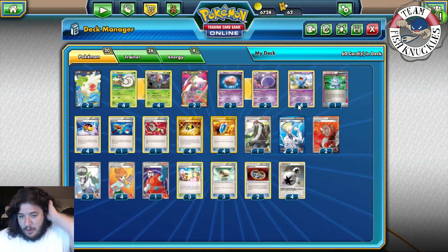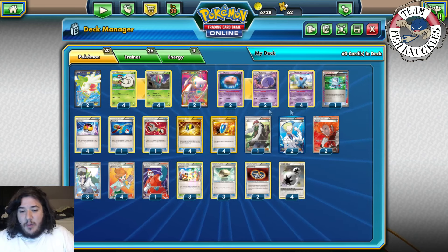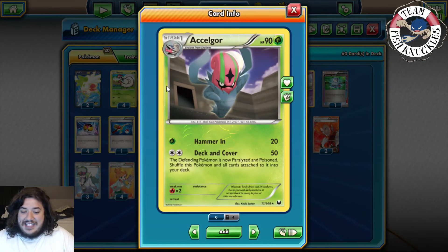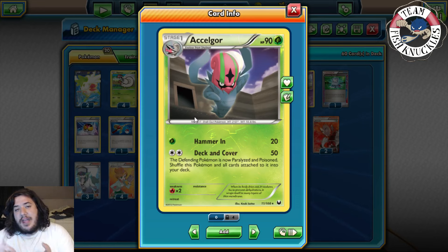We have two main Pokemon to focus on: Accelgor and Wobbuffet. Accelgor has the attack Deck and Cover. It only does 50 damage, but the defending Pokemon is now paralyzed and poisoned, then you shuffle this Pokemon and all cards attached to it into your deck. When a Pokemon is paralyzed, they cannot attack or retreat. But your opponent can use Switch, Escape Rope, AZ, Cassius, Pokemon Center Lady, or Pokemon like Keldeo or Viridian Genesect to get rid of paralysis.